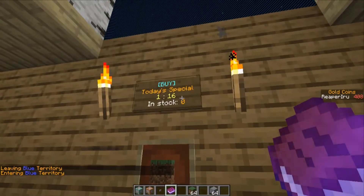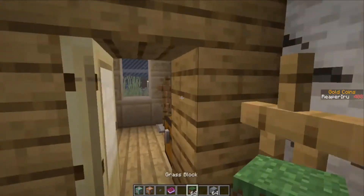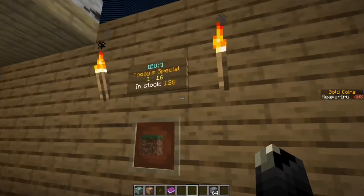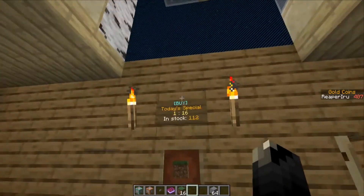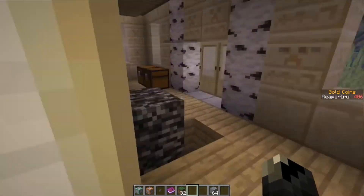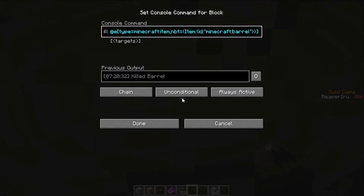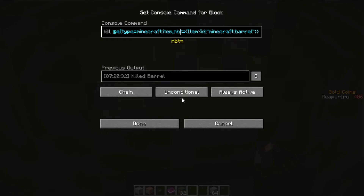Now back to the sign. Basically how this works now is when you press the sign and there is stock on it — which there isn't right now so we have to restock — you can keep buying as long as you have currency. You can definitely see the block breaking. One of the very last command blocks we covered was 'kill entity of type Minecraft item' on the barrel, so we basically destroyed the barrel just before it hits the player, and that's exactly how we're going to target the item now.